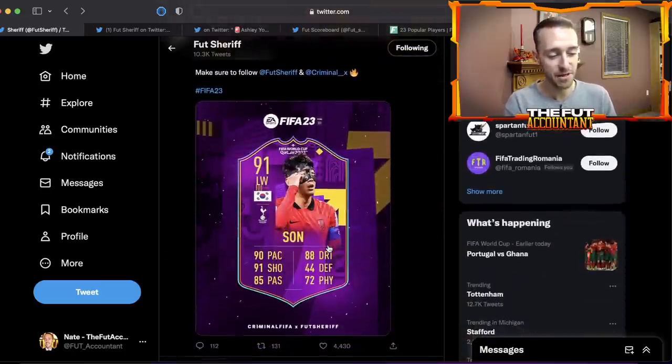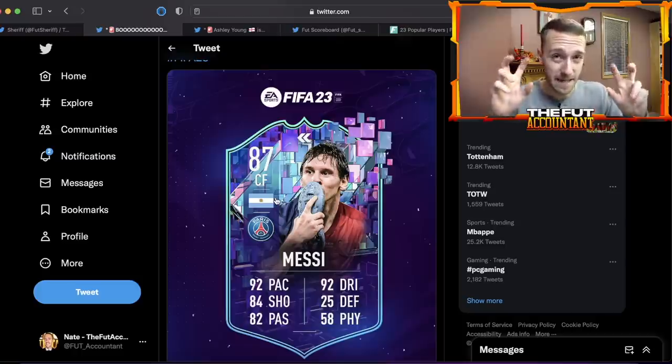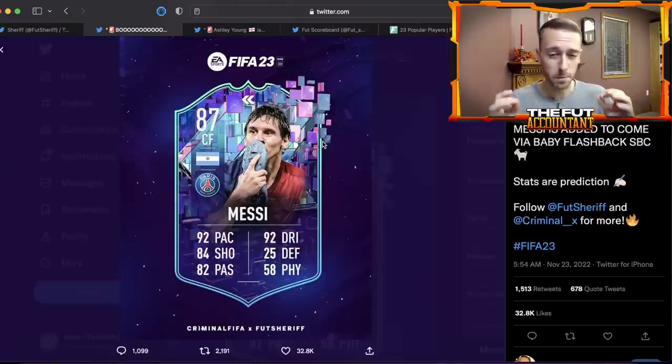We don't really know what the Road to FIFA World Cup player items are about — whether these are live items or not, we'll figure out today. But officially the leaks correspond with the cards on the loading screen, so it makes sense that Mbappe and Son are coming today. People also believe the third player shown on the left — the Real Madrid card — is Fede Valverde. Watch out for those today.